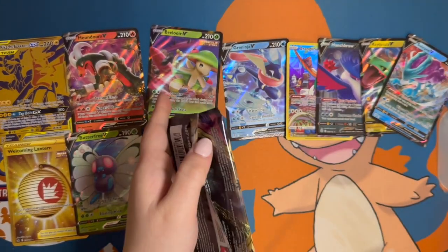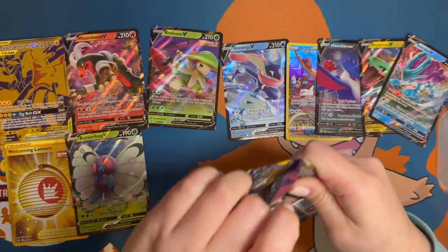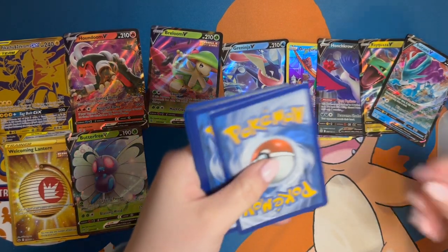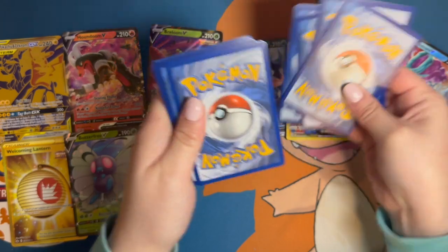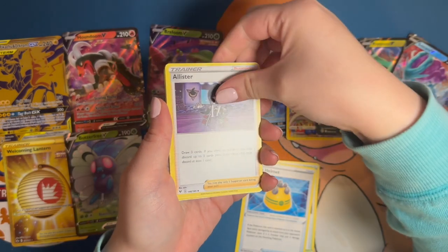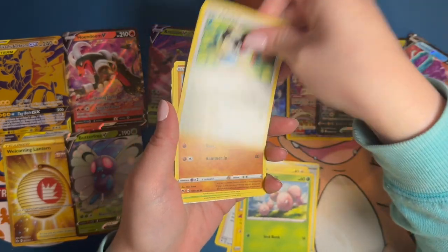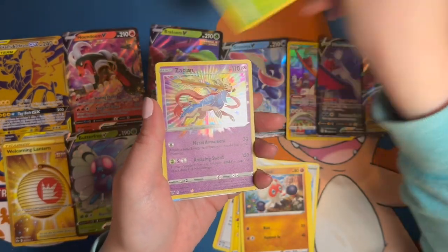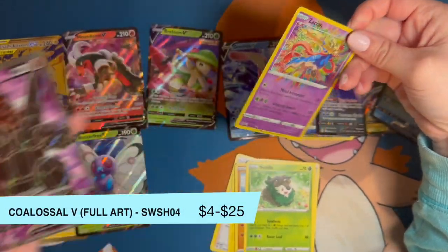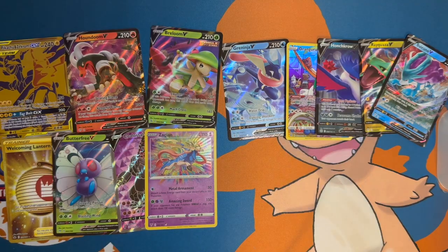Give them the code card — there's a code card for you. Next up it's going to be a Vivid Voltage. Rocky Helmet, got a Tinkatuff, got an Octillery, and — oh! — an Amazing Rare Xerneas and a Full Art Colossal! Whoa there — Teresa with a comeback and some heavy hitters!